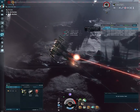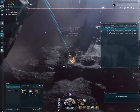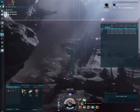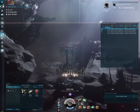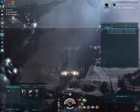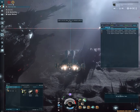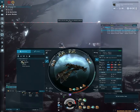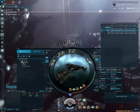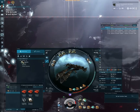I've mixed up the fit a bit. I've now added a tracking enhancer, took out the two nanofibers, and also the assault damage control. That allowed me to add not only the tracking enhancer but also a shield power relay so my shield regenerates faster. That required a little more CPU. The nice thing is my total cost at 55 million is still in the same ballpark, and my falloff range is much further.